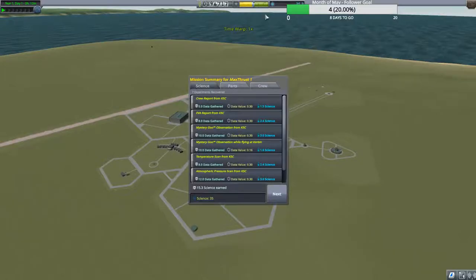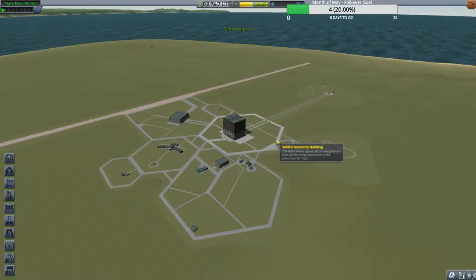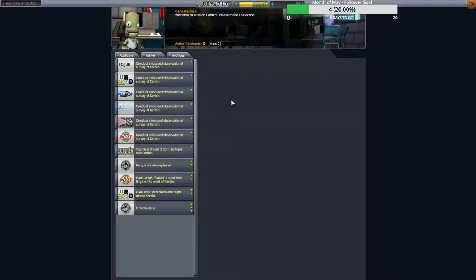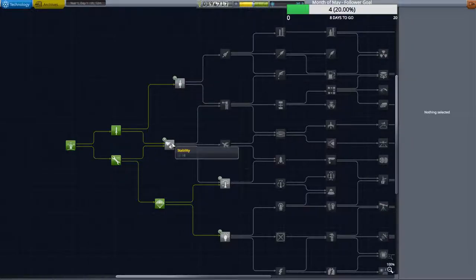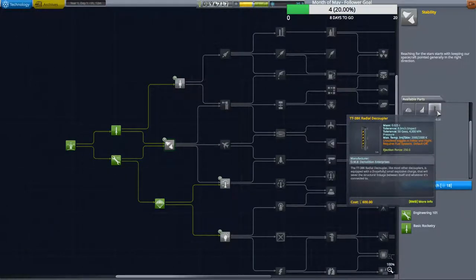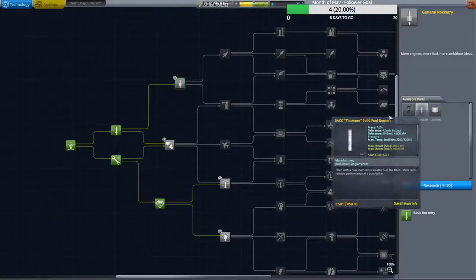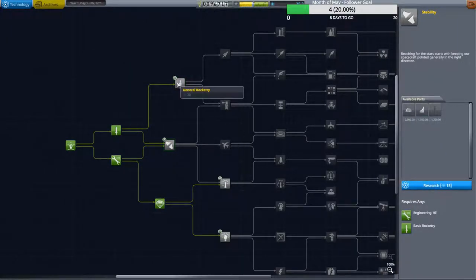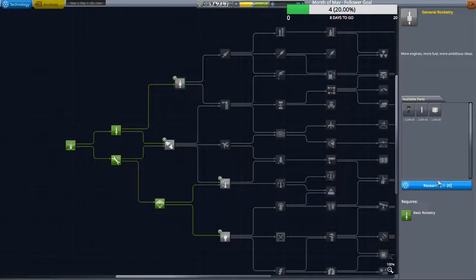I'll have to look at why the audio is so quiet — I normally play with the Chatter mod and if you don't have it there's like no sound. We're at 35 science so we have science to spend. The next things to look at are Stability at 20 science and 18 science for that node. We can't do both right now, so let's go with General Rocketry.